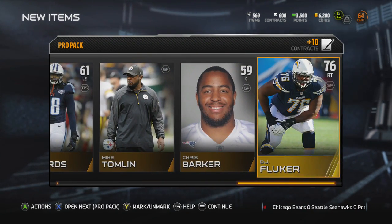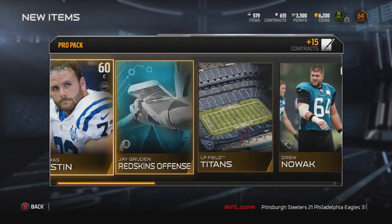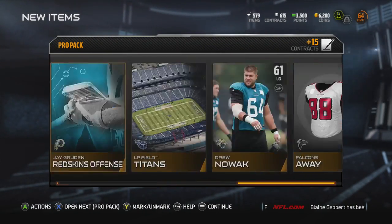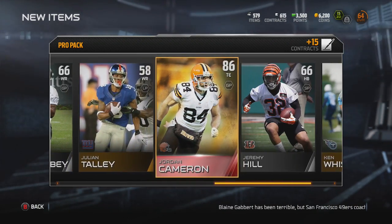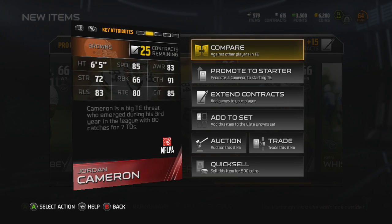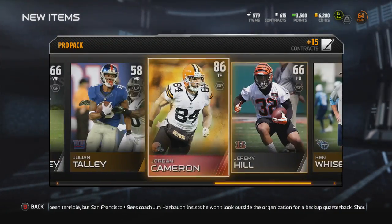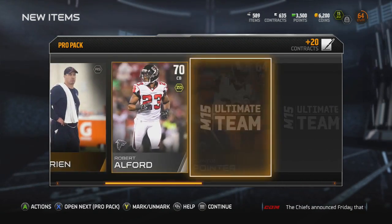Fluker — he was a rookie last year and had a pretty decent season. That's part of the reason why Philip Rivers started doing well, because they got him some protection. What's your speed bro? 93 speed — he might have to stay around just because of that. I love this new pack opening system because when you see that red card, your heart just stops. I'm a fan of this new pack opening system — it gets you hyped.